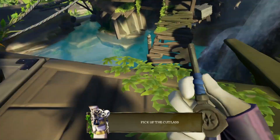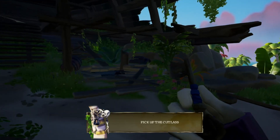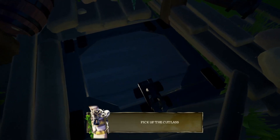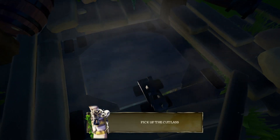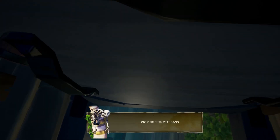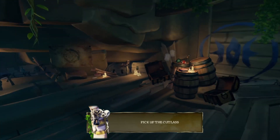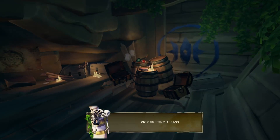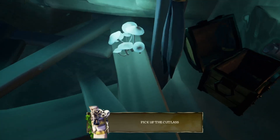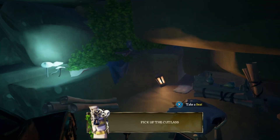Now go over to this ship, jump down here, and there should be a trapdoor that you can unlock with the old sailor key. Get down into the area and there should be lots of gold — I've already done it so there's none left for me, but for you guys if you haven't done this before, there should be a ton of stuff there.